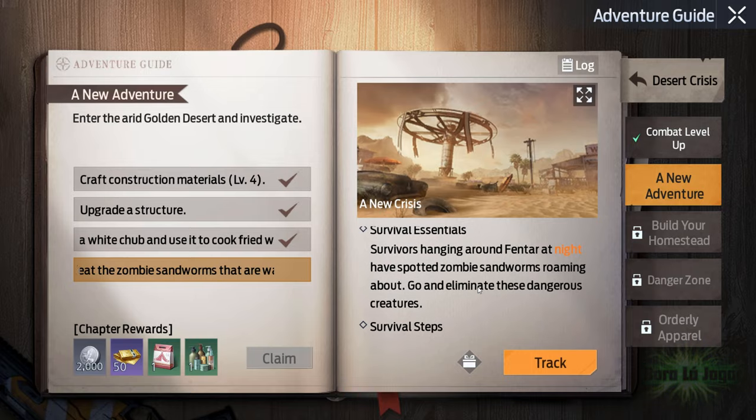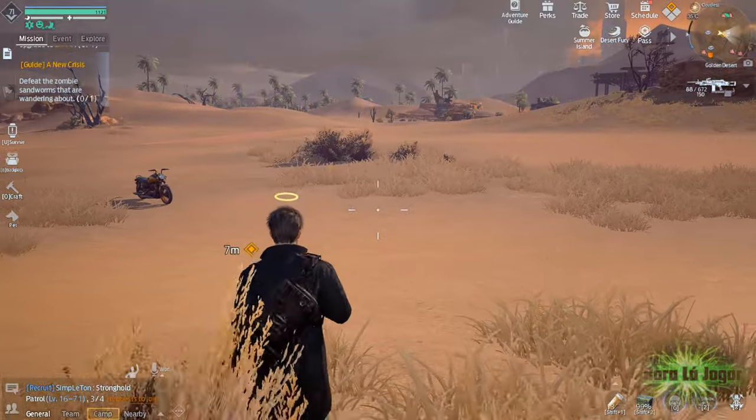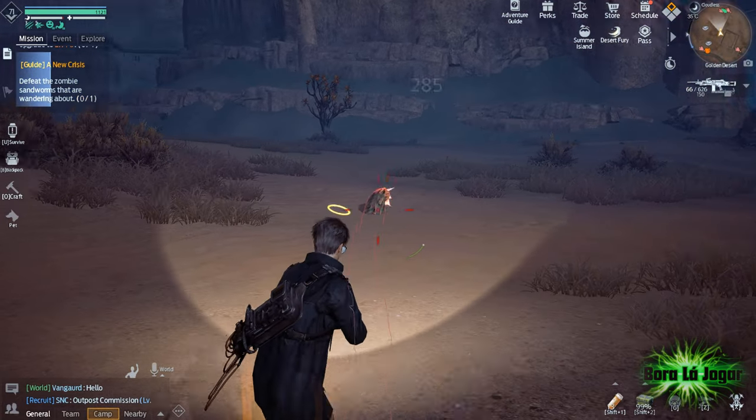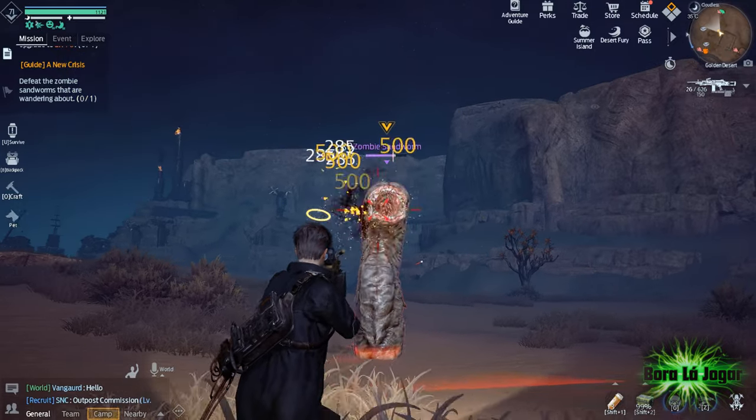To defeat the zombie sandworms, you can use the button to track, and the game will send you to this location: Golden Desert. But the zombie sandworms only appear at night, and you don't need to be in this exact location to find them — there are other locations around the Golden Desert where you can find more.